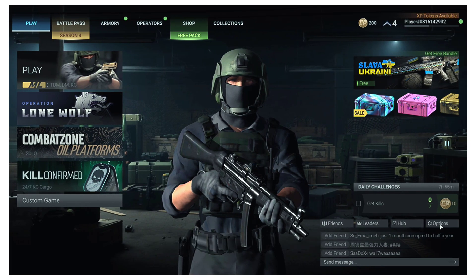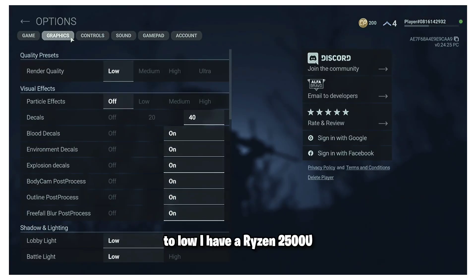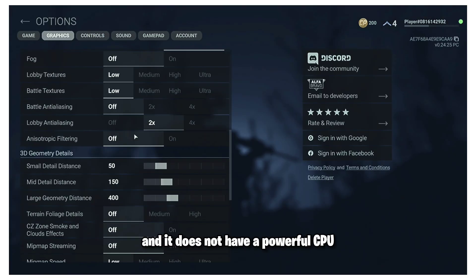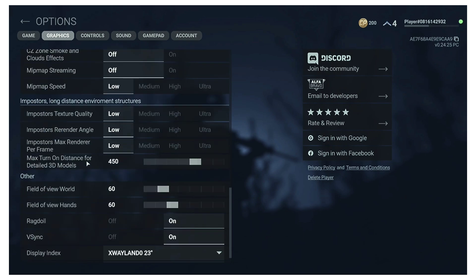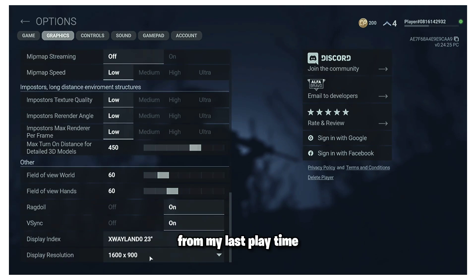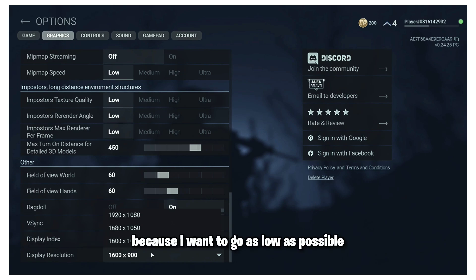So let's start this game. I'll go to the settings and change the graphics to low — I have an i5 2500U and it does not have a powerful CPU or GPU, so I'm going to set everything to low. The settings have remembered me from my last playtime; it is set at 900p, but I'd have liked it at 720p to go as low as possible.